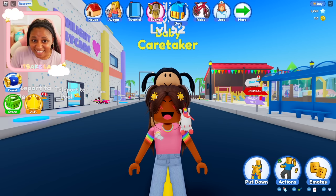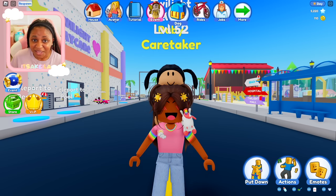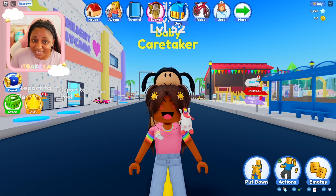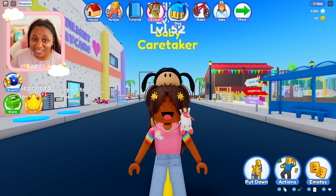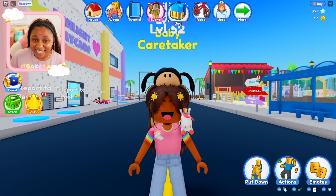Hi everyone, it's Akilah! Welcome, or welcome back to my channel. In today's video, I'll be working as a caretaker at Twilight Daycare — not only in Roblox, but in real life too, because there are now 6 dolls you can collect in Drop 1 of Series 1, available now at Walmart. There are 6 more coming in fall, plus the OG baby. These babies come in really cool mystery boxes — can you collect them all? Because I know I did and I love them!